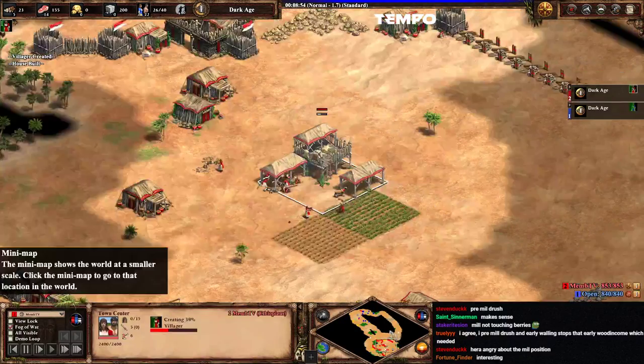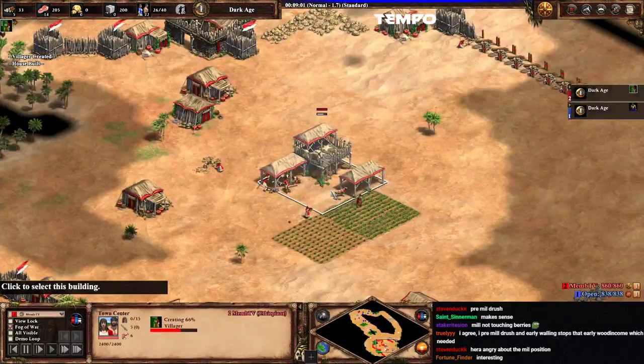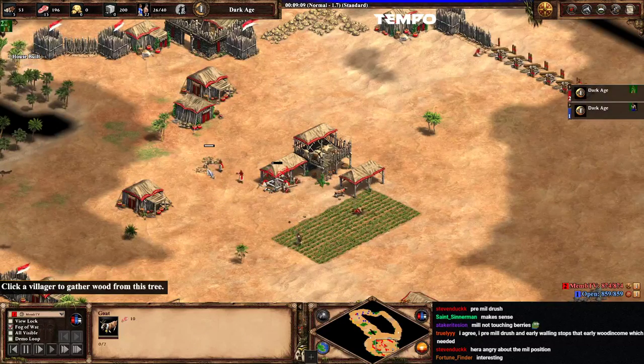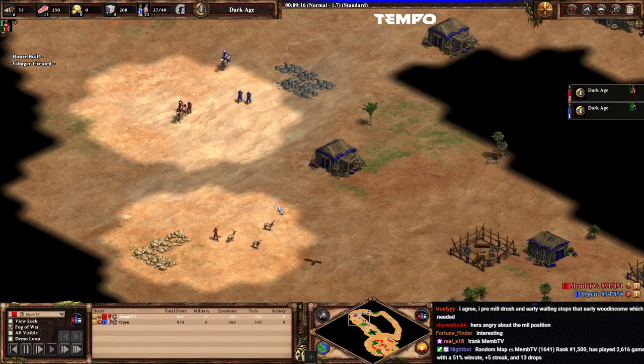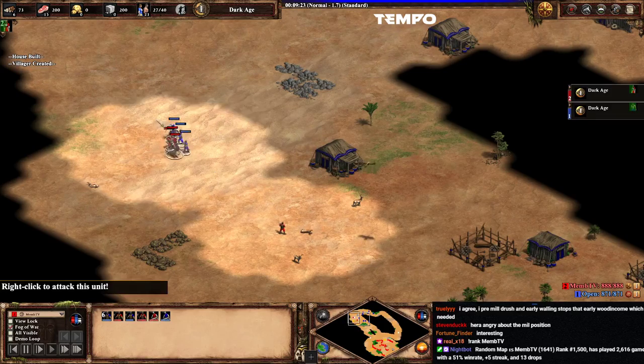You're sending more vills to berries now, which is good. I'd make a second lumber camp before those farms, so you can use your stragglers later. Laming the deer — oh boy, going for a win here.